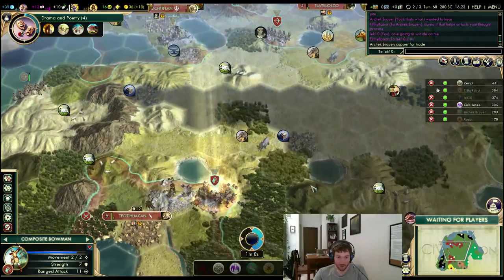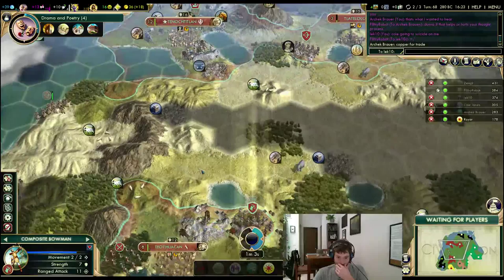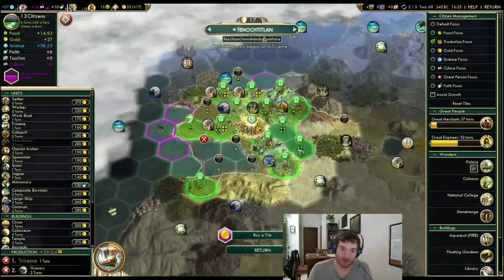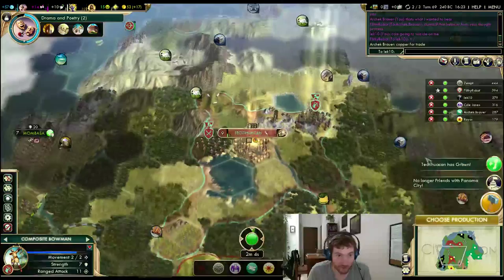One, two, three, four, five, six, seven, eight, nine — I don't think the thing actually has to have a path, maybe it does. This city is just growing now, which is good. I need to be buying more tiles — I need gold because I have to buy more tiles than that. Which means I absolutely have to have a trireme so I can protect this path from the barbs.